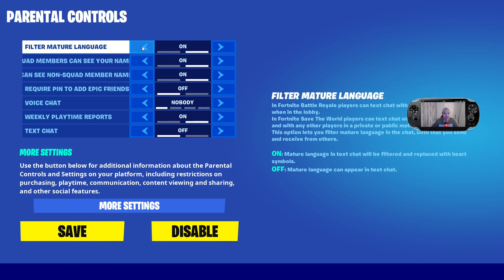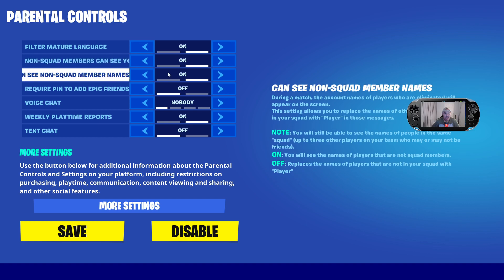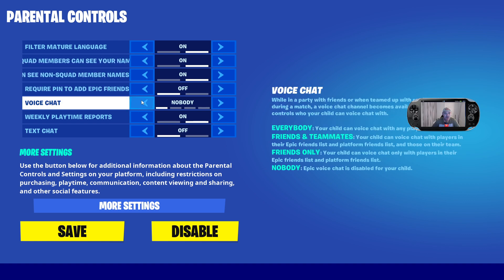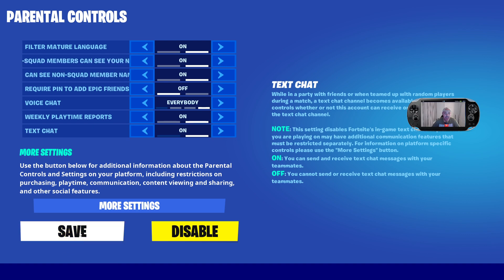So you've got filter mature language — that's your preference. Squad members can see you, and you can see none. Squad members require a pin to add Epic friends, so you're not going to be able to add a friend if that is on — I recommend keeping that off. Voice chat is the big one — you need to enable that and set it to everybody. And then you've got text chat as well, which you need to switch on, and then press save.